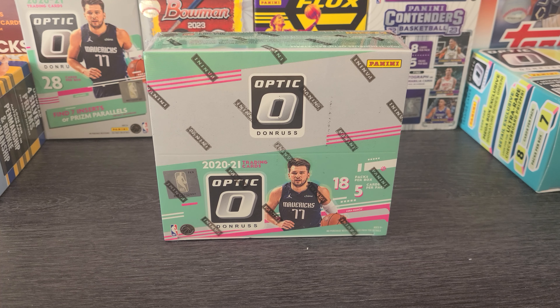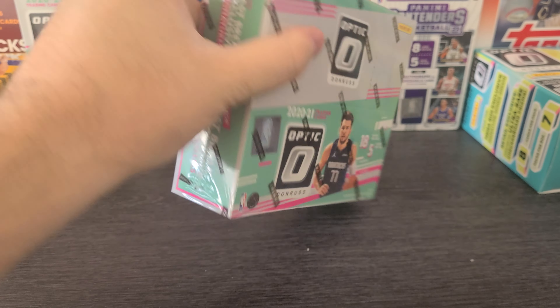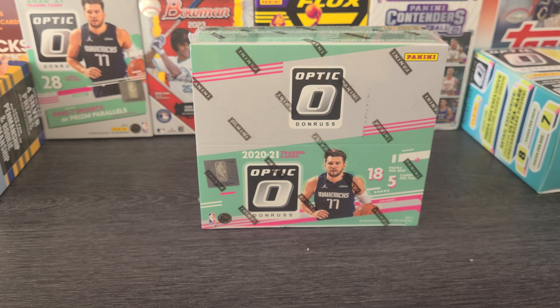Hello and welcome everyone. Benny from BennyBreak702 here — same handle on IG and on eBay. Today we got a different video. This is the quote-unquote hobby box, but it's actually a fast break box. Fast break box of 2020-2021 Optic Basketball. The reason why it is — it's Anthony Edwards' rookie year — and the reason why I did fast break is because it's $150 less than a hobby box. So let's do this comparison instead.